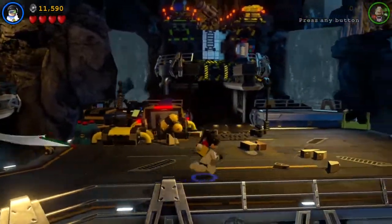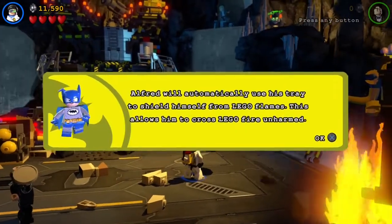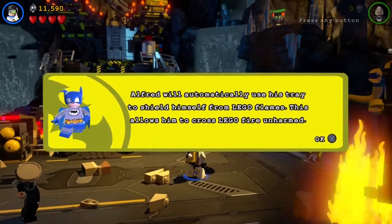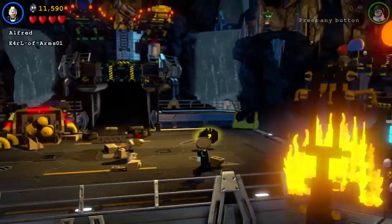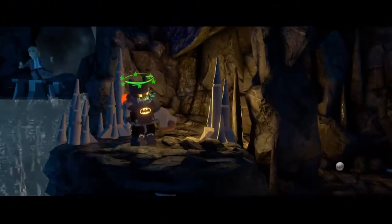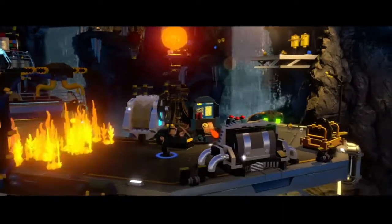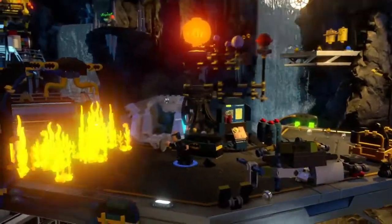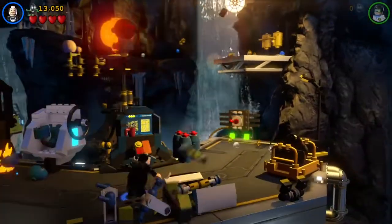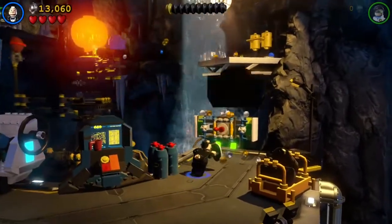I'm gonna extinguish that fire, I wonder. Alfred will automatically use his tray to shield himself from Lego flames - this allows him to cross Lego fire unarmed. So that's his superpower I guess. Batman's still possessed. Come on, Alfred. Can Alfred build? Yes, he can. Why is he still shielding, man?